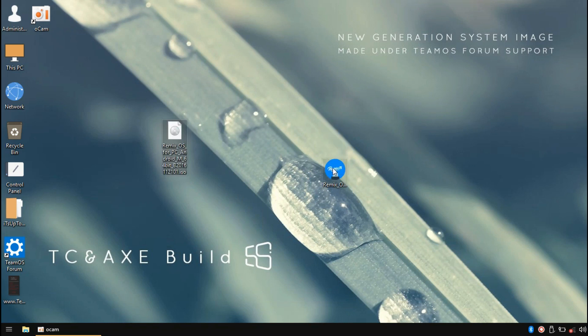Let's download the file. The ISO file is the same as the bootable file — you can download the link below. Go ahead and download it.